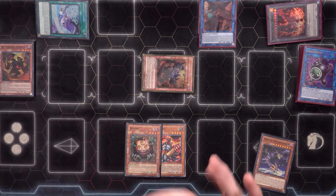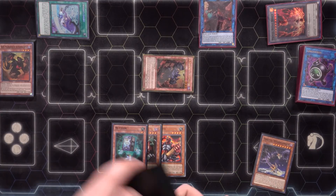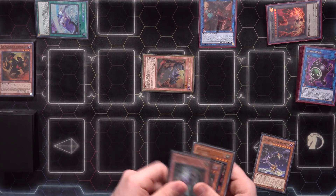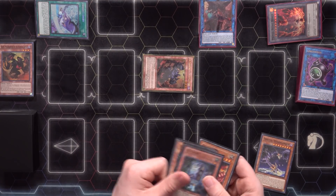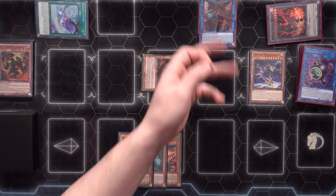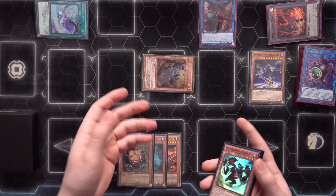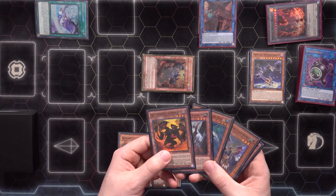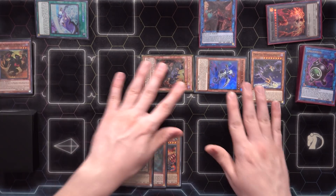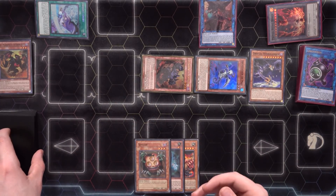I'm going to immediately burn the graveyard effect of Second Light and put back the Libic since we don't need it currently, and try to draw into something better — another Gallus would be very good, or any of the psychic monsters or Gilasaurus. We draw into Recover — not too bad, because if we get to Saryuja we can make real easy work of getting this thing out. Now I'm going to special summon Orbital Hydrolander to the zone that Cherubini points to.